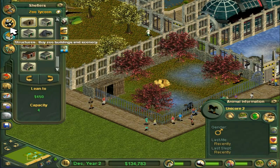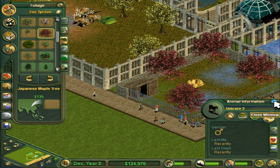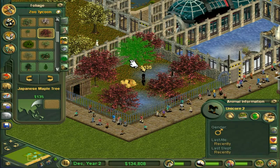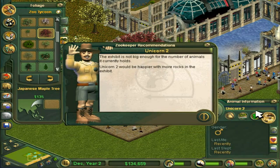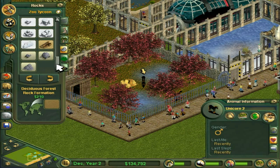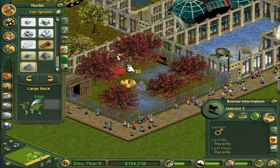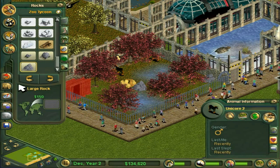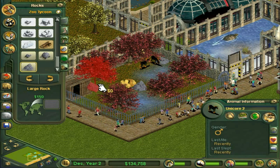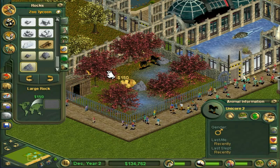You want more rocks and more foliage - we can sort that out fairly easily. Japanese maple trees - here you go, my lovelies! Let's give you another one, and another one. Are you guys happy? They just want a couple of rocks now and they're all set. I'll just put the normal bog-standard rocks in. That should be perfect - is this good now? Yeah, they're happy!